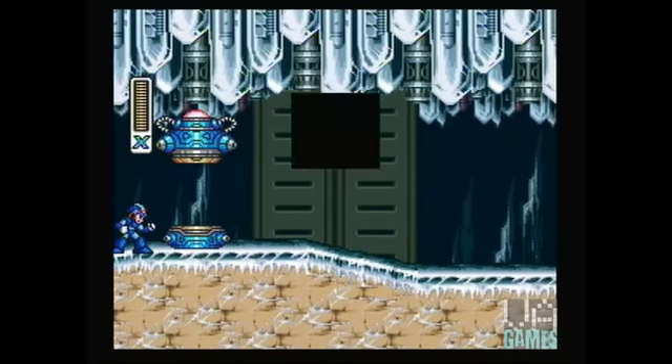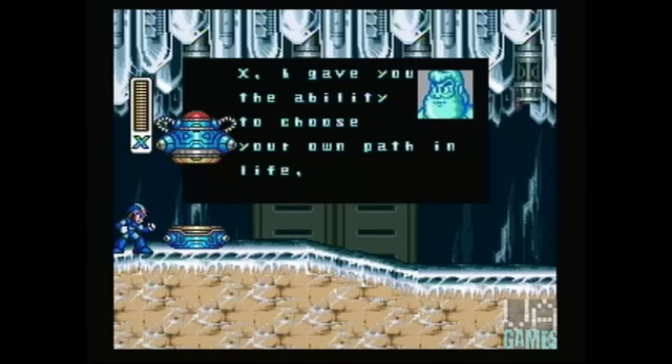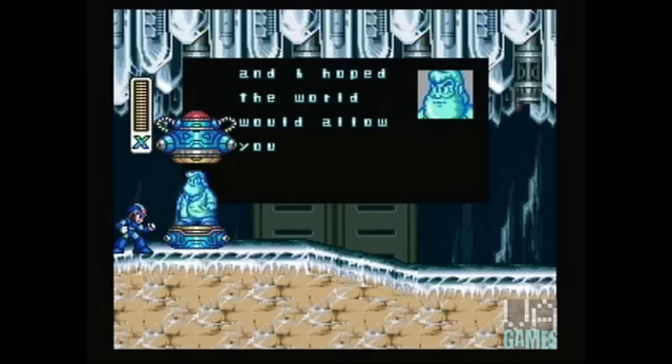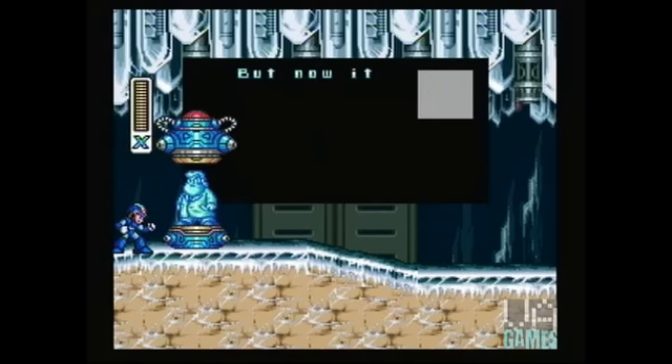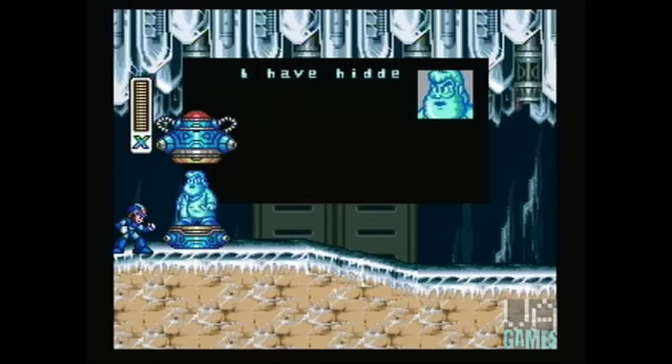Just like Sarah Connor didn't believe the threat of Skynet was truly over after the events of Terminator 2, neither did Dr. Light truly believe that the world would allow X to choose a life of peace and serenity. Dr. Light's basic design of X was martially minimalistic, because he had hoped that X would awaken in a future in which his weaponry would not be required. Light adhered to the old adage — expect the best, prepare for the worst — and hid upgrades to X's systems throughout the world such that X could seek them out on an as-needed basis.